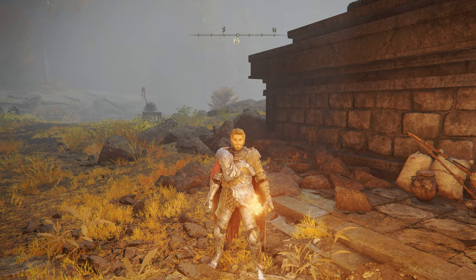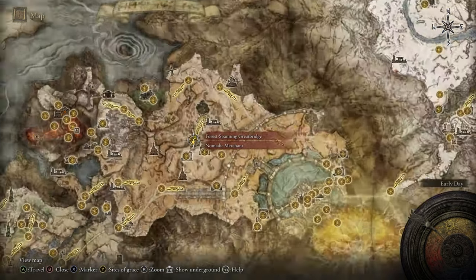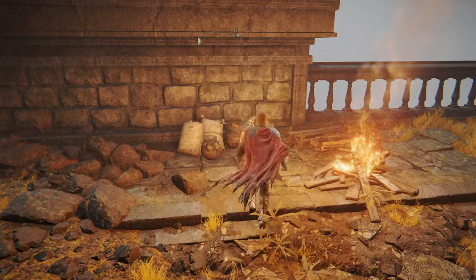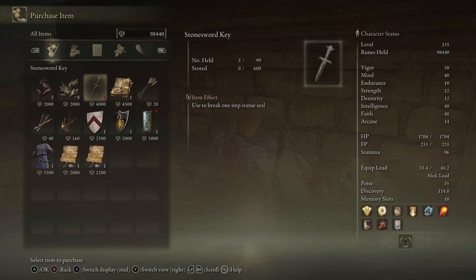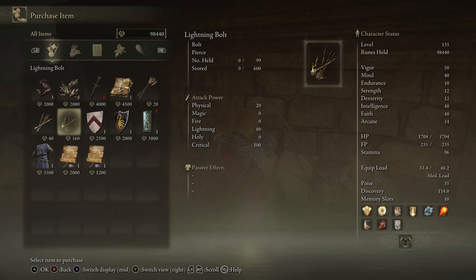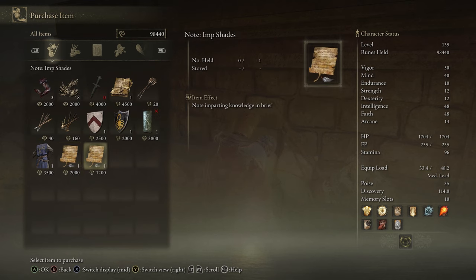Next up we have the nomadic merchant in West Altus Plateau. This is just at the Forest-Spanning Great Bridge grace, and you'll find him sitting right here. He sells bloody fingers, some gravel stone, three stone sword keys, an ancient dragon cookbook, some arrows, some lightning bolts, a red crest heater shield, a scorpion kite shield, a crossed tree tower shield, a tree surcoat, and two notes.